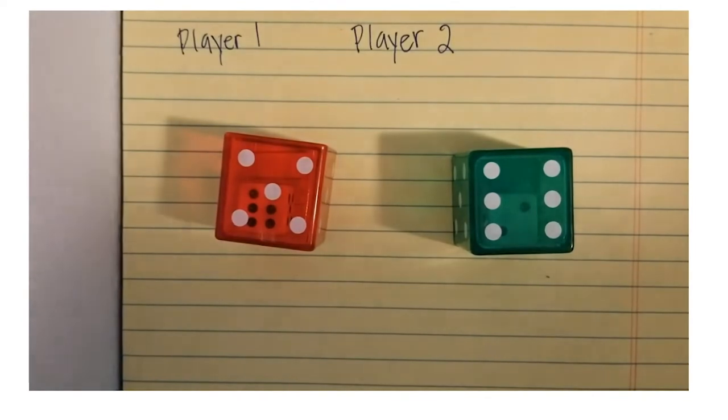Today we're going to play Odd Pig Out. The object of the game is to earn the most points by rolling two dice without the product of those two numbers — when you multiply them — equaling an odd number. On your turn, you can take your chances and keep rolling, but if you roll a product that equals an odd number, you lose your turn and your points.